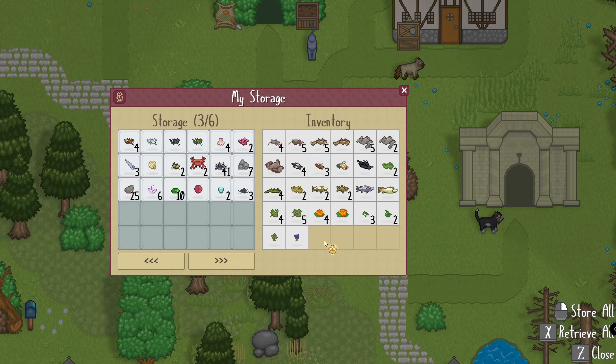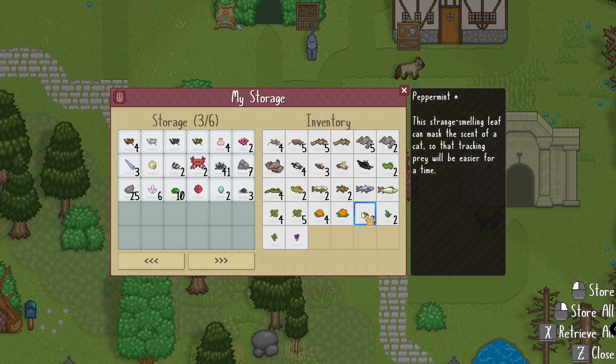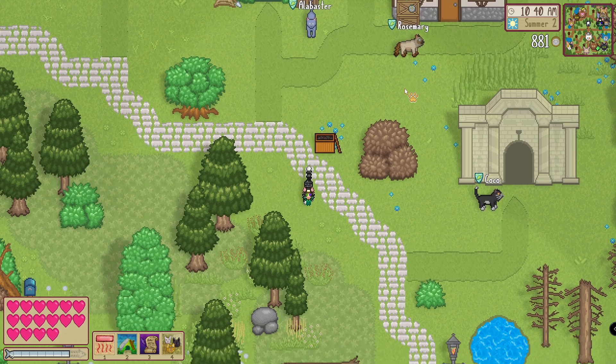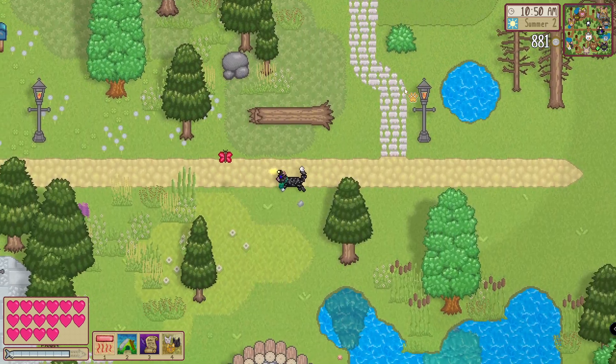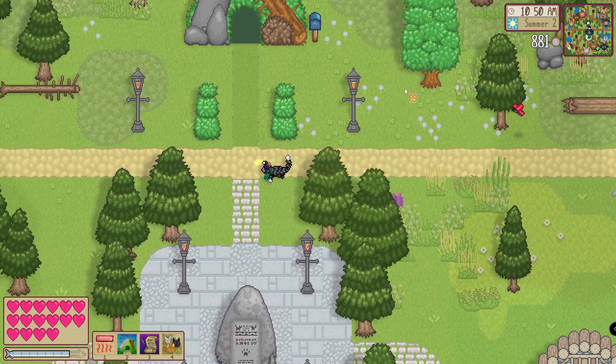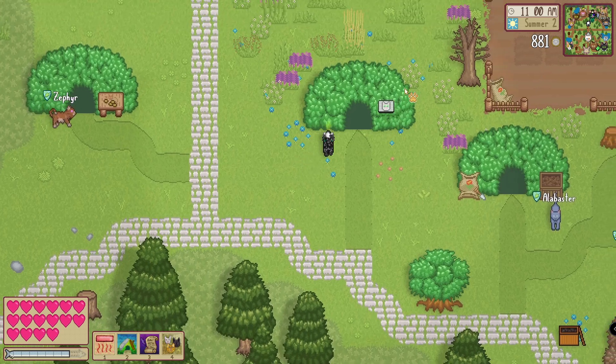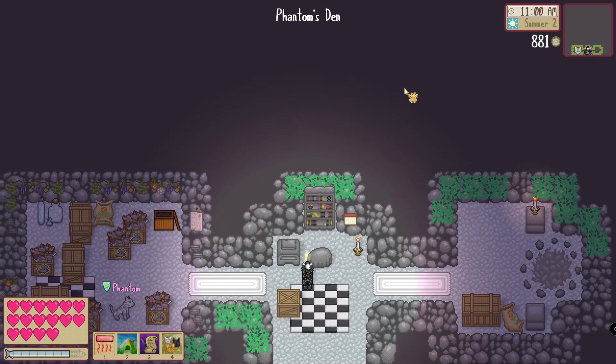Let's see — food, food, food, food, food, food, and more food. Honestly, I don't really need the peppermint. Okay, now to just break into Phantom's home, my beloved.